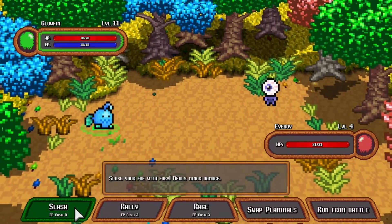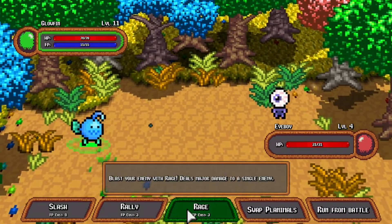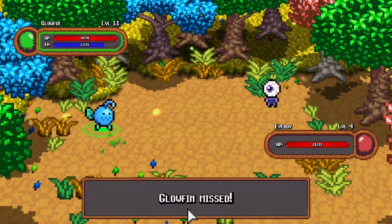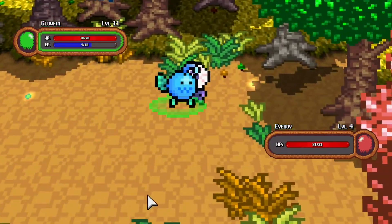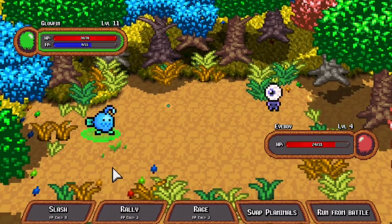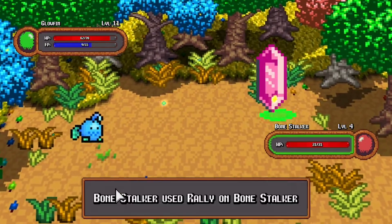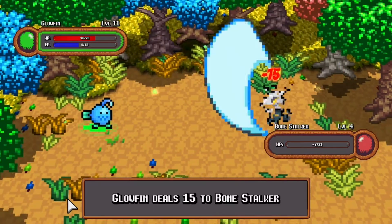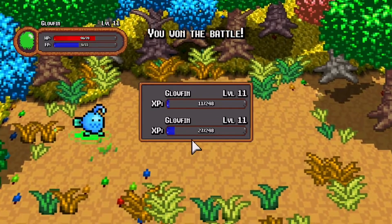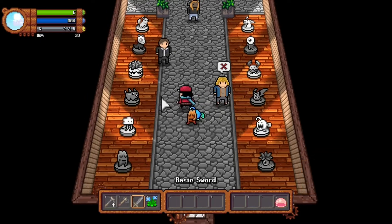He's got an Eye Boy — Slash, Rally to build your future attacks, increase damage dealt on the next three turns, and Rage deals major damage to a single enemy. He missed. He keeps missing. Oh he's level four — no wonder he keeps healing himself. He used Rally on himself. They're level fours, they're not worth as much. Apparently I can't give them gifts right now.